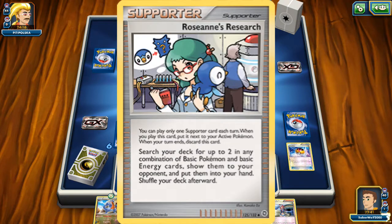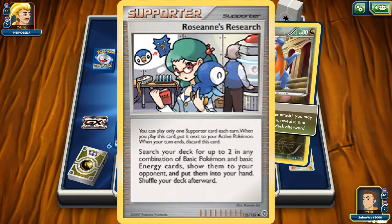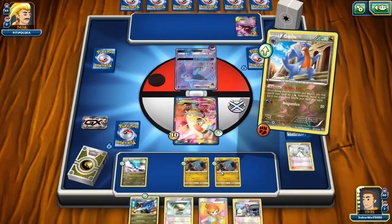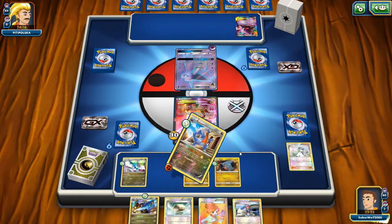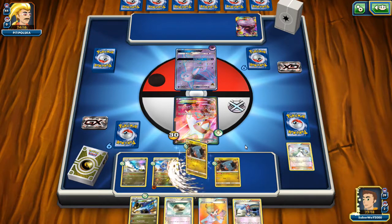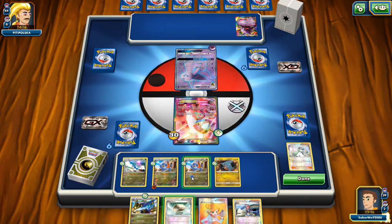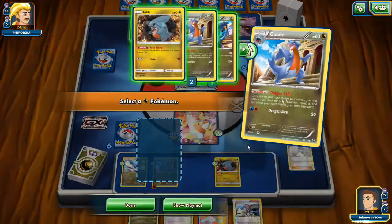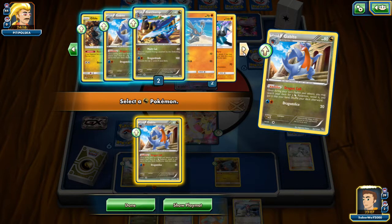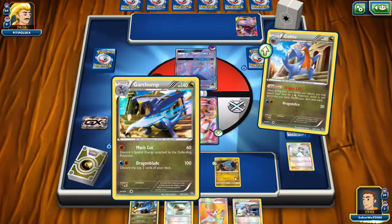Rosanne's Research was your way to get basic Pokemon and Energy cards into hand — maxed out. There weren't really broken supporters like Sycamore and N back then; supporters were more one-for-ones that did a specific thing. Rosanne's ensured you had basic Pokemon in play and let you grab basic Energies. There were no Professor's Letters, so this was one of the more flexible methods for fetching basics and Energy. This was also before Pokemon Collector came out, making it even more important.